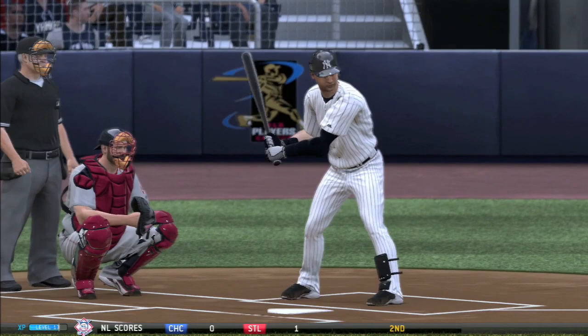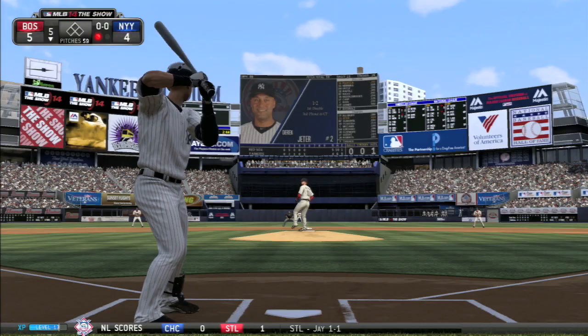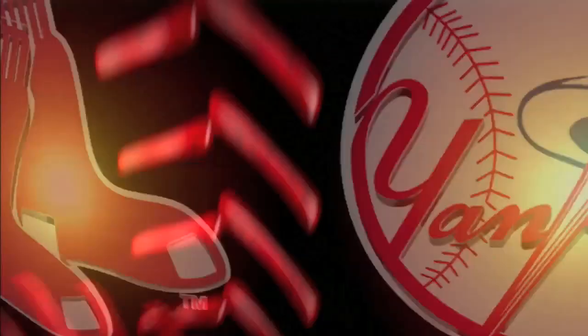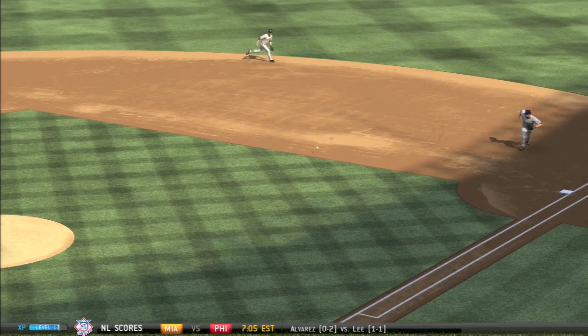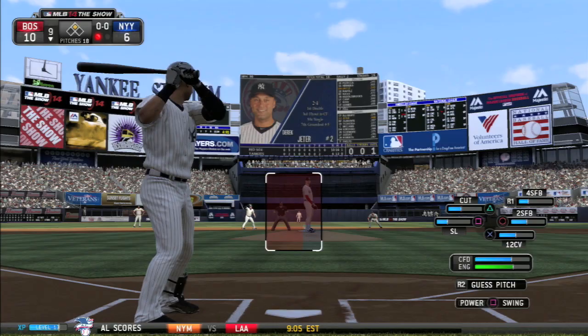Let's see what's in store for this at bat as he settles in looking for a pitch he can hit. It's 5-4 Boston, and he's gonna dribble that to the right side. Pedroia — not in time. He cannot gather it and throw there. I'm pretty sure that's going to be an infield base hit. Pedroia didn't boot it; he just didn't quite get there in time. So yeah, I think that's gonna be an infield hit for Jeter.